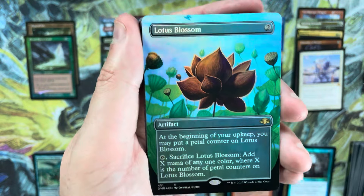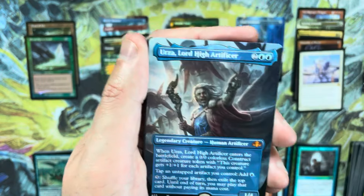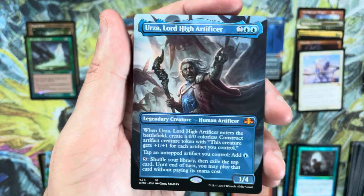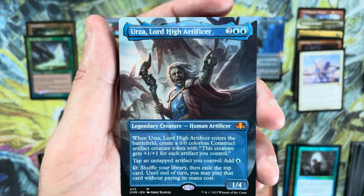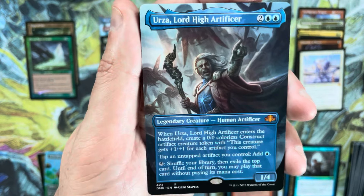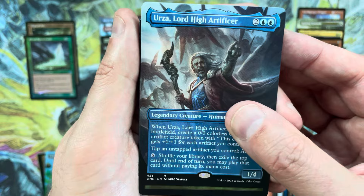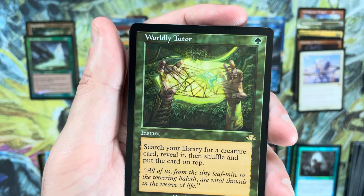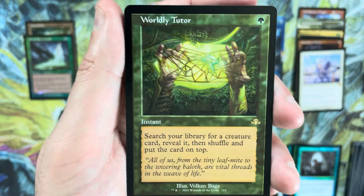Lotus Bloom as a borderless foil — beautiful art but not a value target. Borderless Urza! Urza suffers from the reprints, and both he and Yawgmoth have been reprinted multiple times, but borderless Urza is still actually a pretty good pull — probably in the $10 range. Not quite as good as Incubator but not a bad place to be, especially considering our mythics otherwise. And then a retro frame Worldly Tutor — probably in the $10–$11 range, a really good pull.